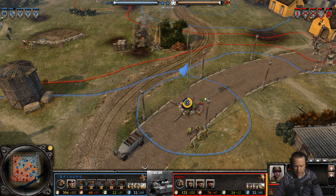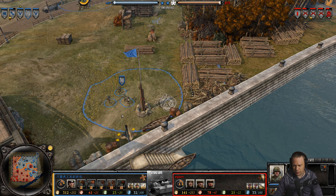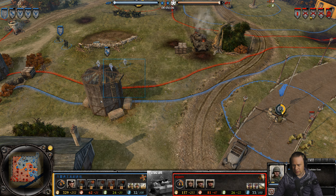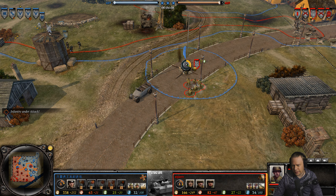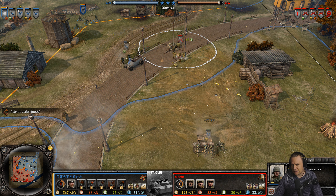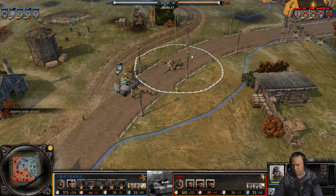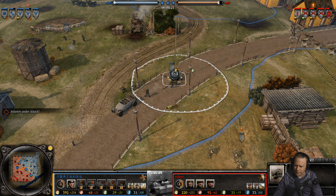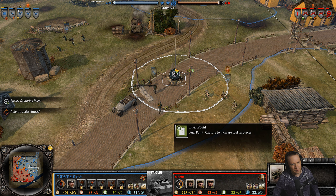Some units are hiding down there with the machine gun following in. Esam is trying to defend and should get some suppressive fire going — he will get the decap. Just like that, closing time. The Pioneers could actually have made it into the capping circle preventing the decap from happening.